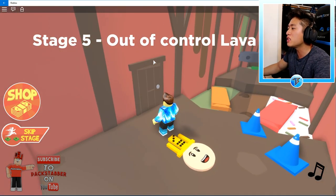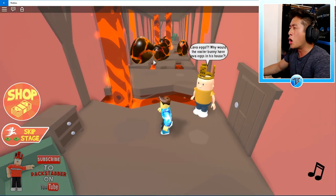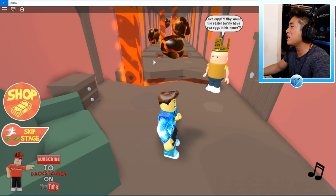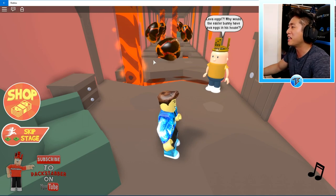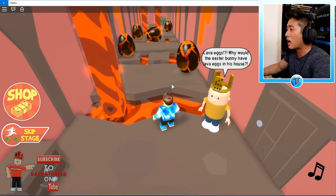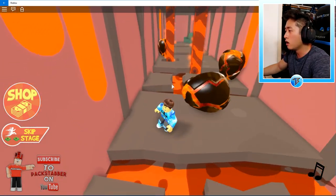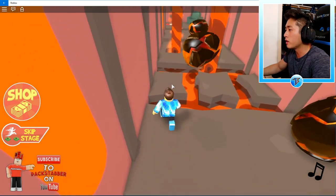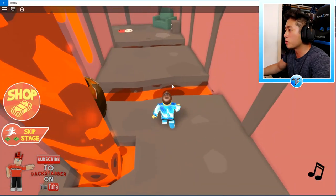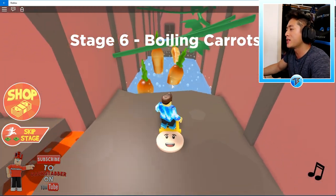Stage 5 — Out of Control Lava Eggs! Behind this door are lava eggs. Oh my gosh, I don't want to get burned! It's hot in here already. Why would the Easter Bunny have lava eggs in his house? We gotta dodge these lava eggs — they're really hot and I don't want to get burned. Yeah! There we go baby — we just dodged those lava eggs!